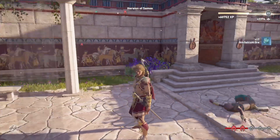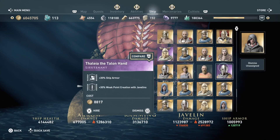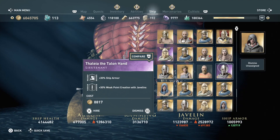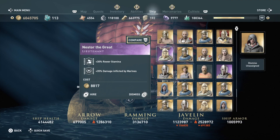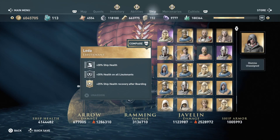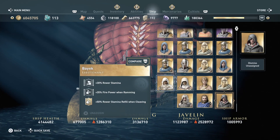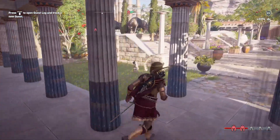We have everything — we have the ore. I already have the actual hat so I ended up getting a legendary item, but she is an epic mercenary. Look at this: 30 ship armor and 30 weak point creation with javelins — excellent stats. This guy I got yesterday, Nestor the Great, the eye patch guy: 30 roa stamina, 35 damage inflicted by marines. Comparing others: 30 ship health, 35 percent health on all lieutenants, 25 ship health recovery after boarding. And then we have Aya, Bayek, Evie — they have decent stats too. Ship builds are awesome.